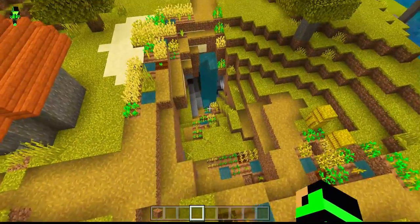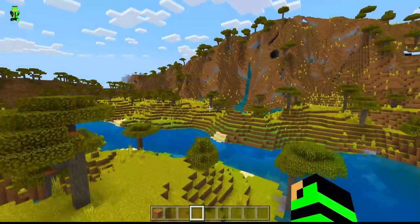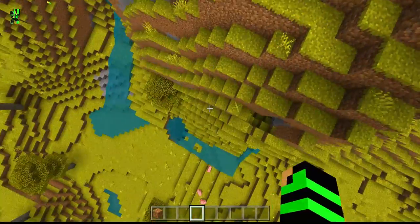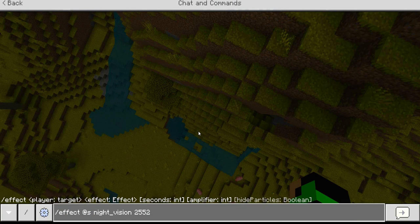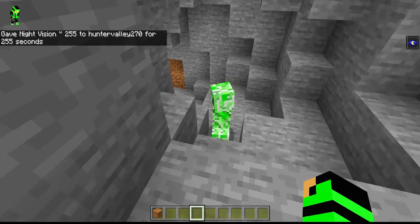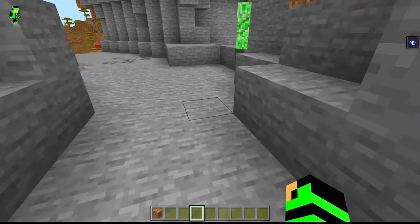Look at this — it looks like rainfall or something. This is my first time loading the seed, but look at this. It's a little bit dark so let's give ourselves some effects. Look around — it looks empty but it has a sick vibe. I love this village so much.